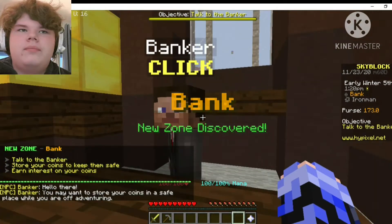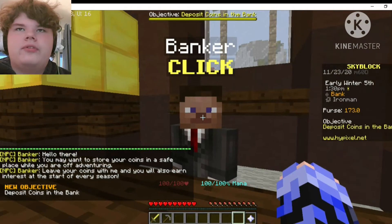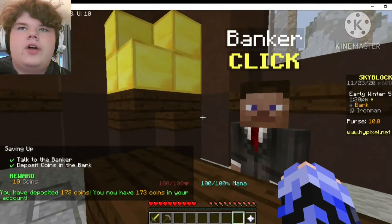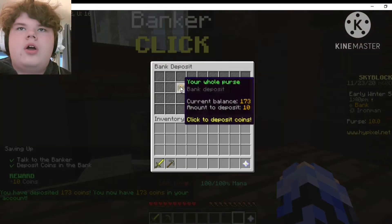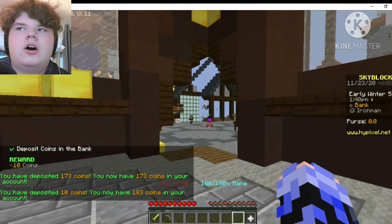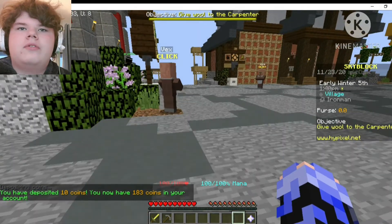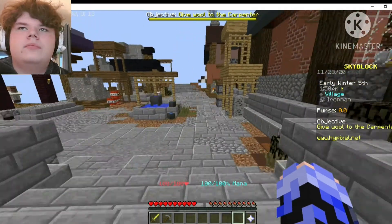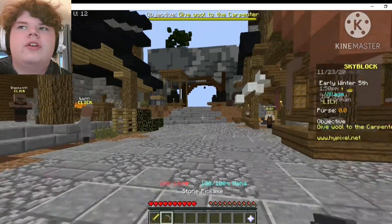We've got to head to the bank to deposit our coins, because whenever you die your coins on you are split in half. So if you put them in the bank you'll be able to conserve your coins. We've got 183 currently. We are heading to the deep caverns which is a very dangerous place — we're going to die a lot.